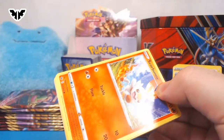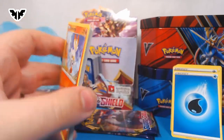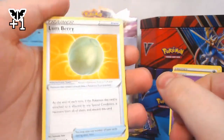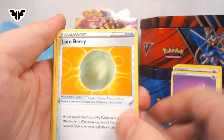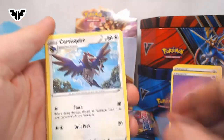This is a difficult pack to open — you know what that means. It means it's going to be really good. There's a code card. Psychic energy. A Lum Berry — that looks tasty. What does that do? In this one, it recovers a Pokémon from a special condition.